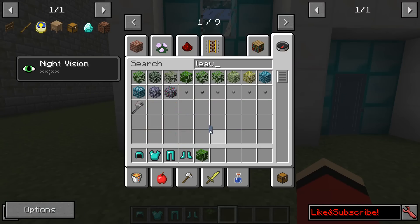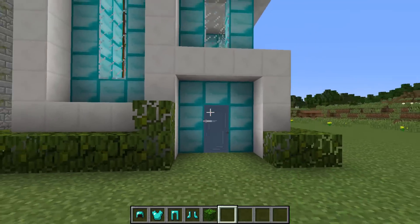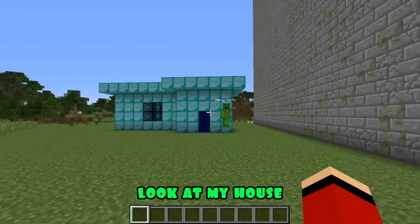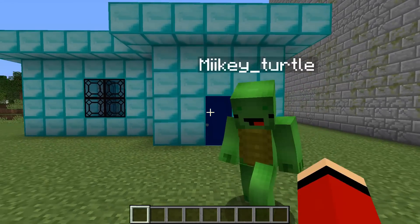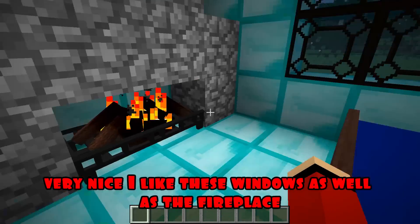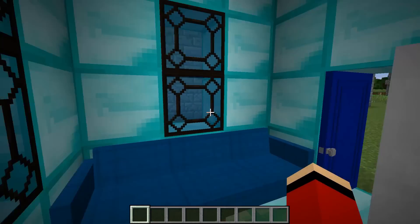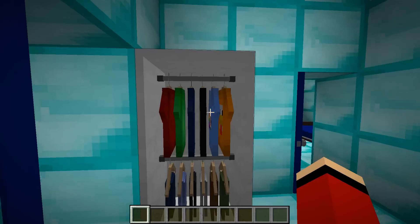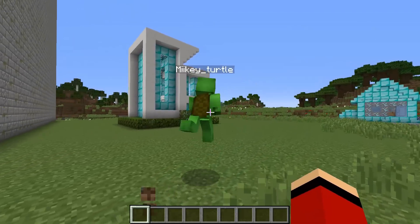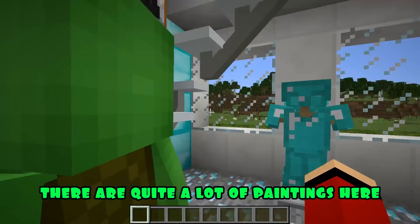I'm putting leaves around the house. It looks good. It's time to see what Mikey did. Look at my house! Very nice! I like these windows as well as the fireplace. Thank you! There is also a sofa here! Not bad! It's time to see what you did, JJ! Come on! Wow! This house has two floors! I like the way it looks! Thank you! There are quite a lot of paintings here! That's cool!